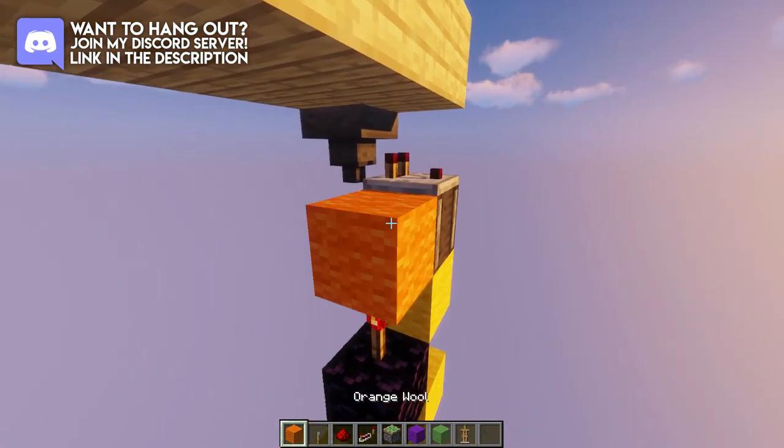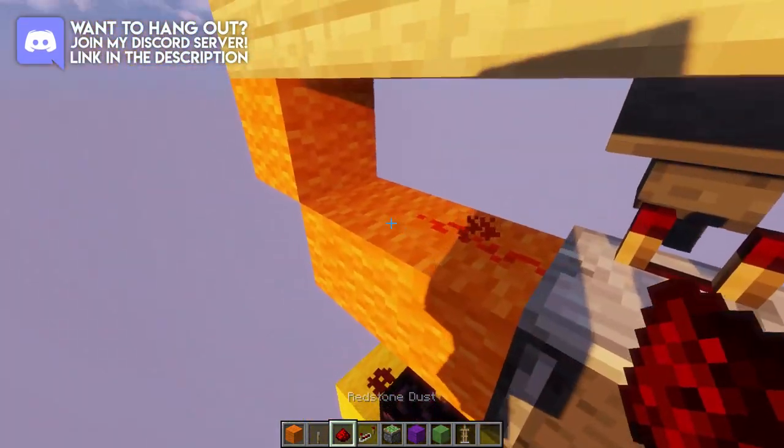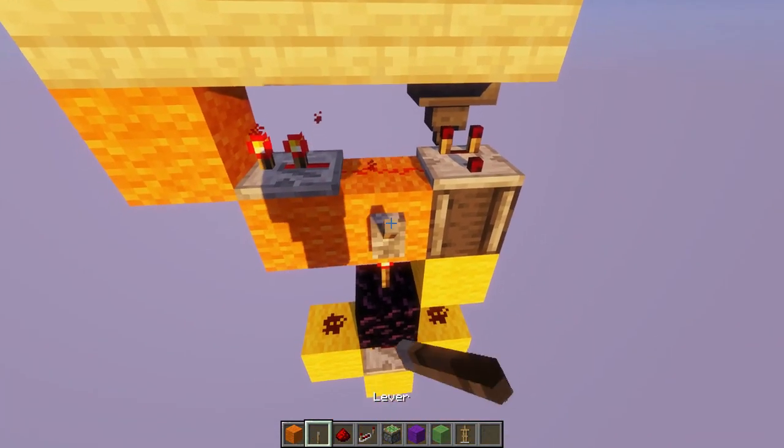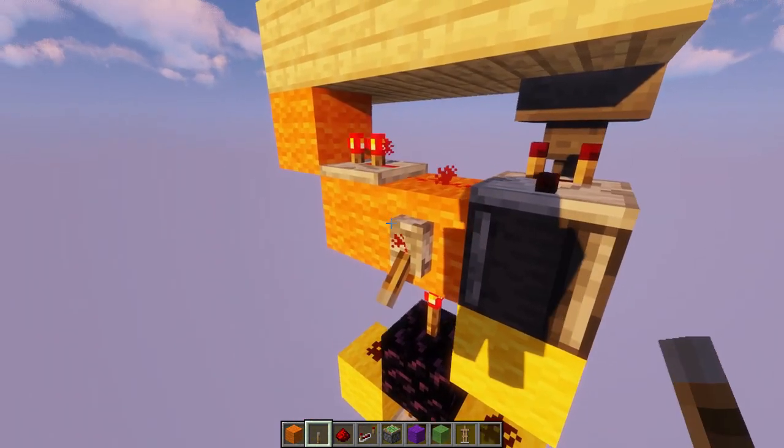Now take some more blocks and build a shape like this one with a bit of redstone dust and a repeater on 2 ticks. Then take a lever and put it at the side of this block and activate it.